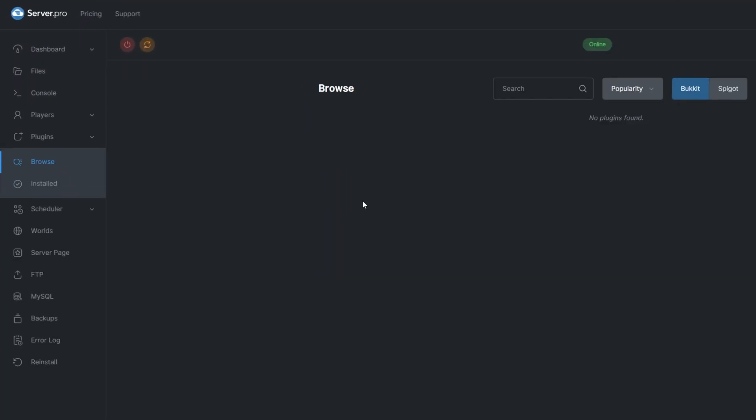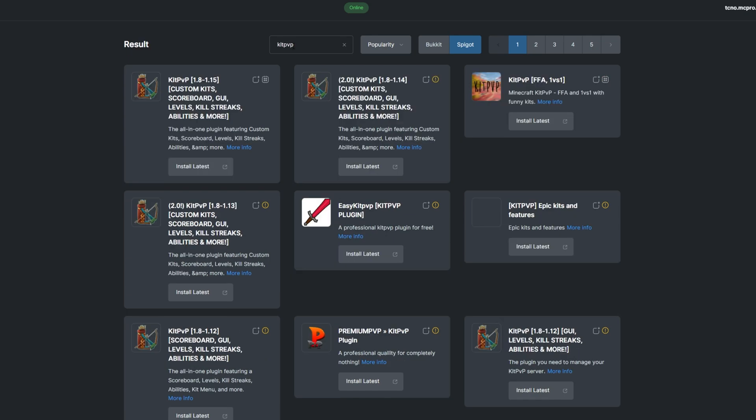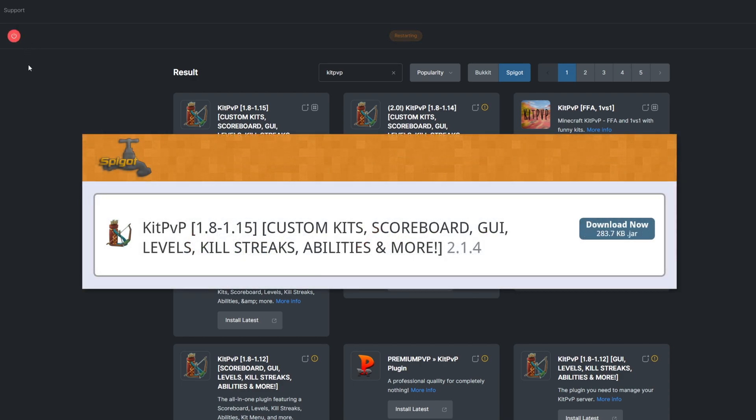To install the plugin, head over to the Plugins section, select the Spigot tab, and search for KitPVP. Install a version that's compatible with your server and restart. Alternatively, you can download it from the Spigot page and upload it to your Server Pro panel.